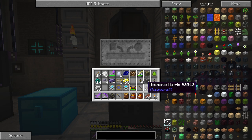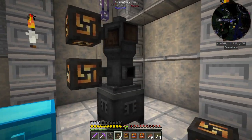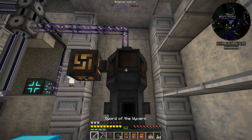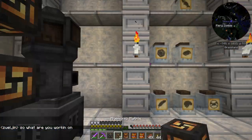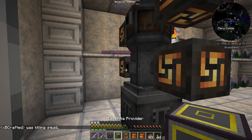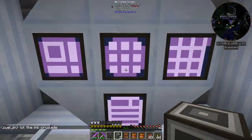This lets us throw stuff into it and it can store a bunch of different stuff. Each matrix you add gives two additional recipe slots. So if we put matrices on the sides and then put this guy in the little slot back here, and then put on an ME interface linked into our system — doing good. Now we should be able to use our interface terminal and see the alchemic construct.